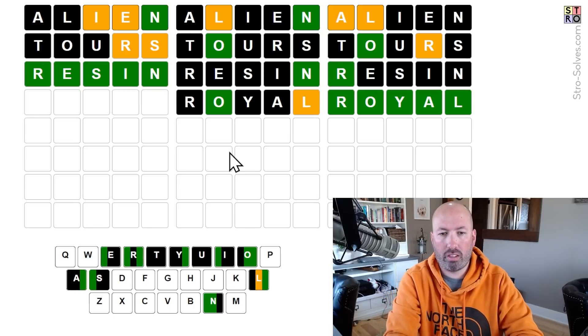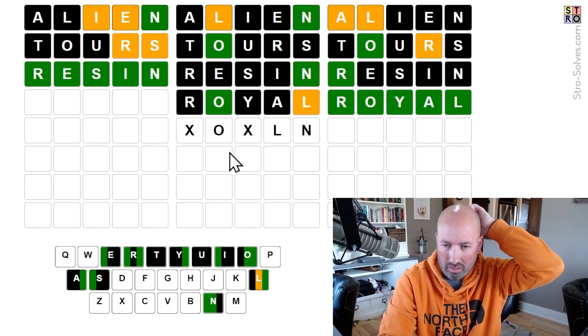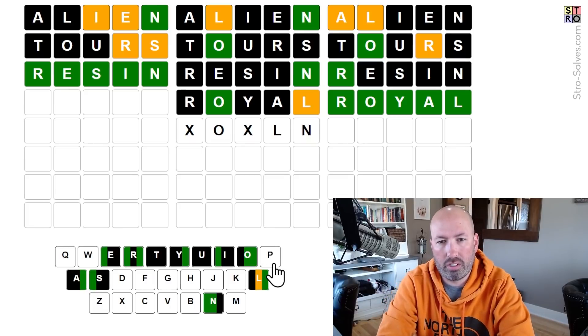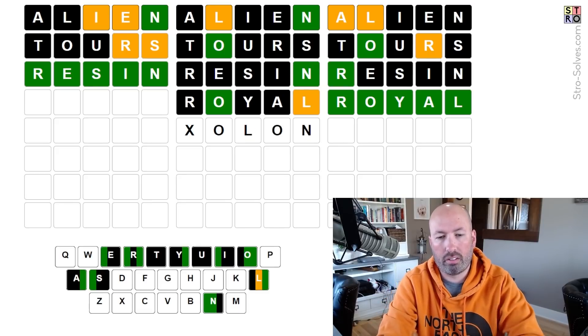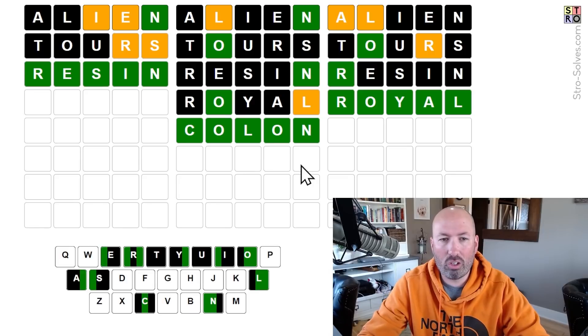Now this one, we've got the O and the N, and we need an L. The L could come before the N, maybe. But then it feels like you'd need another vowel in the third position. We've already guessed A, E, I, O, U, and Y, and we only have O's. I think more likely it's going to repeat the O. COLON. I bet it's COLON. Okay, there we go. RESIN, ROYAL, and COLON.